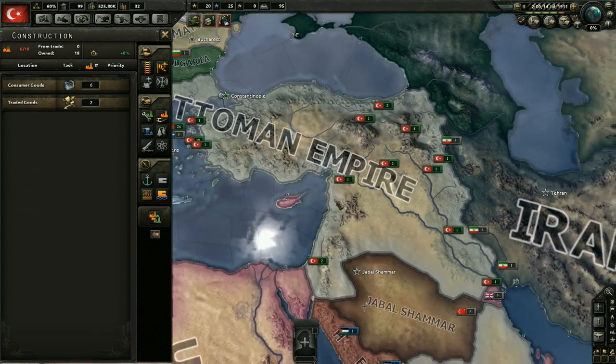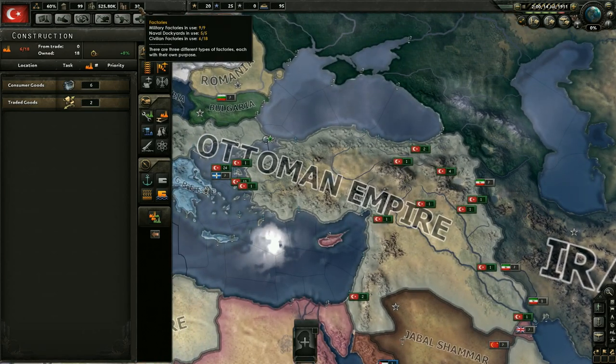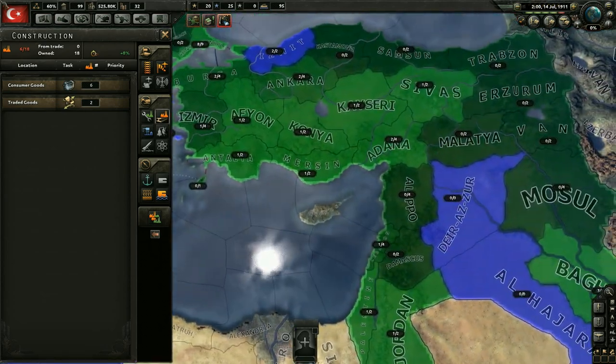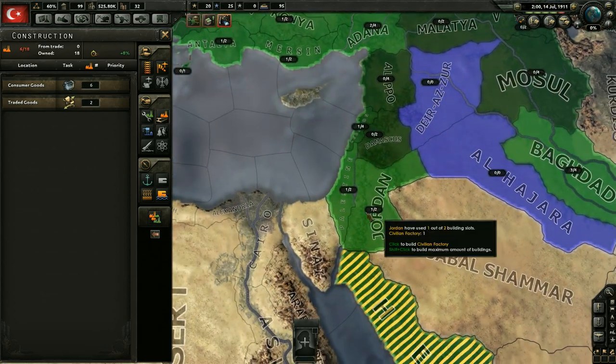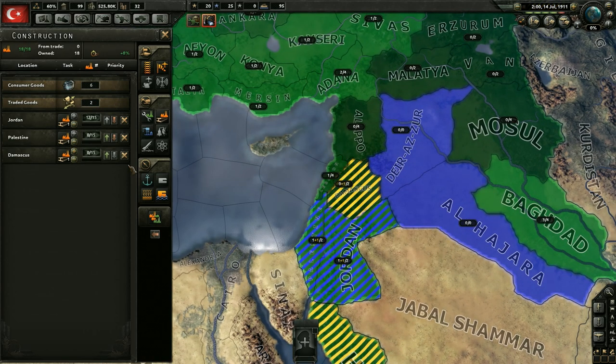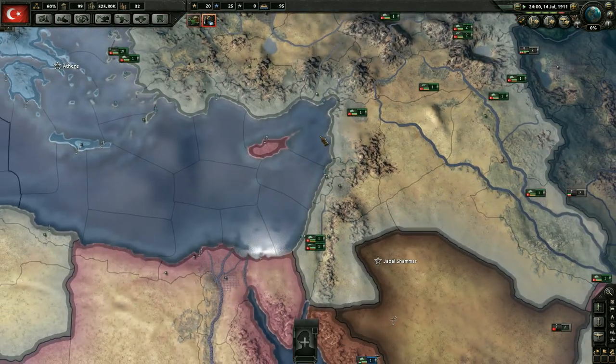We got three civilian factories - let's go ahead and get them assigned. We have 18 civilian factories and nine military factories. I think we're going to continue building civilians for now. These are all going to be built probably on the edge here, just in case we lose that territory. Let's build two more, and once we get these two built we will work towards building military factories.